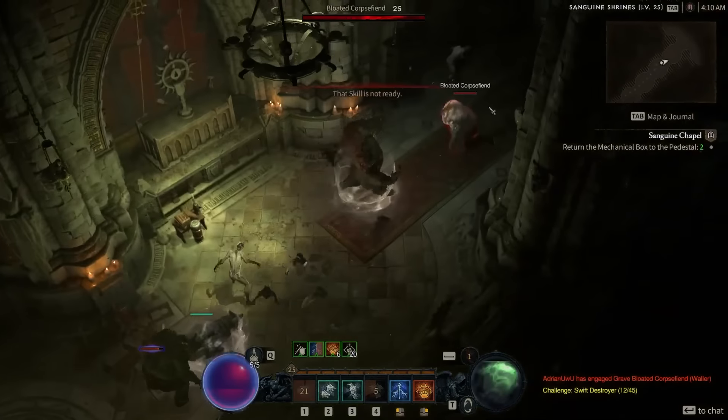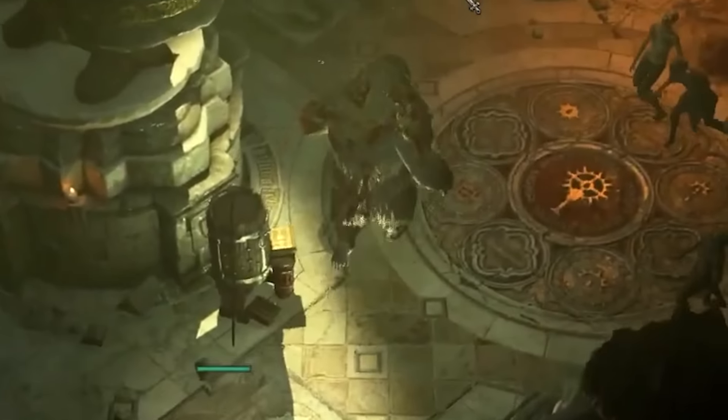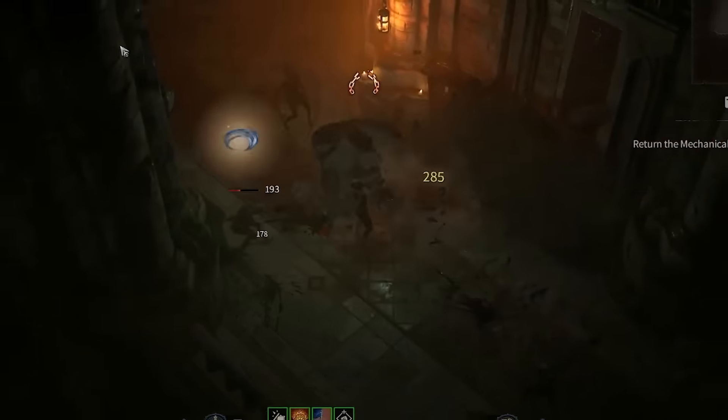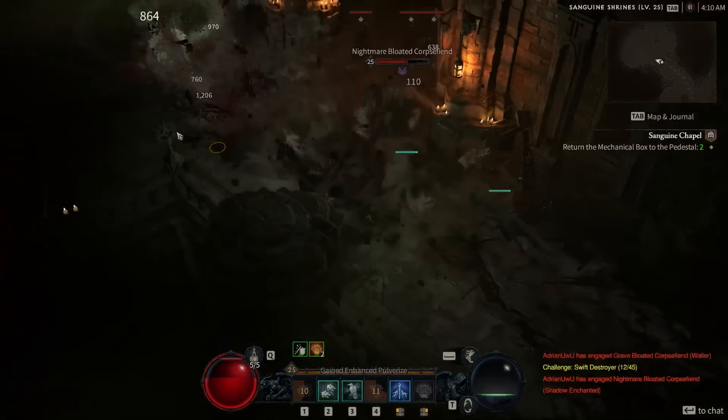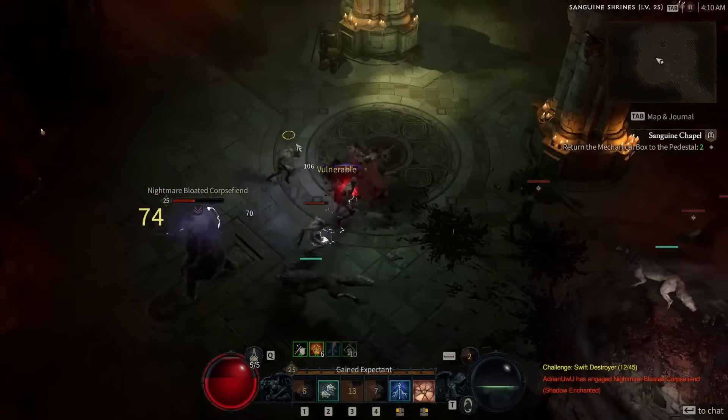As a reminder, Altars of Lilith will give you plus two to a different stat — whether it's strength, intelligence, dexterity, or willpower — or you can also increase your maximum number of obols, which is the gambling currency. So get yourself as prepared for Season 1 as possible by getting all those altars once the game launches.